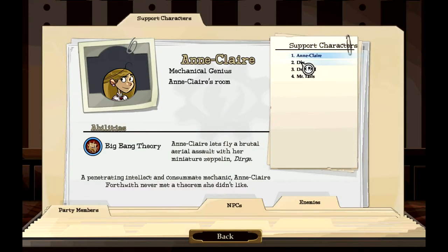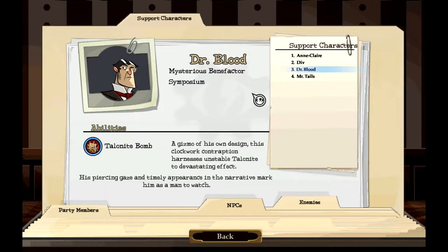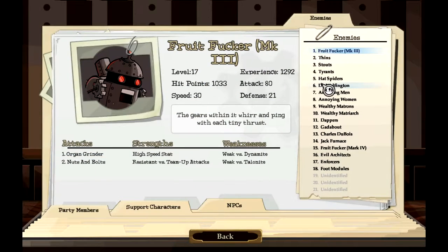New support characters: we have Anne Claire, we had Div — he's a drunken phonograph. Dr. Blood the mysterious benefactor has a Talonite bomb, a gizmo of his own design. This clockwork contraption harnesses unstable Talonite to devastating effect — his piercing gaze and timely appearance mark him as a man to watch. Then Mr. Tails — he's a simian from the symposium. He uses the Steel Devil. Somewhere along the way this devilish device acquired a taste for skulls — viscous liquid hate bubbles deep in his metal belly. Someone was quite cruel to this creature while it was still a prototype.